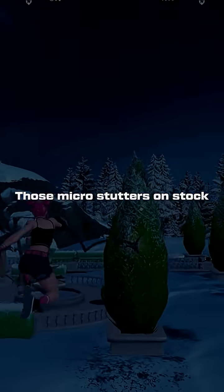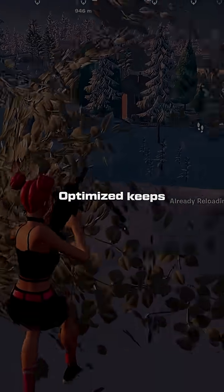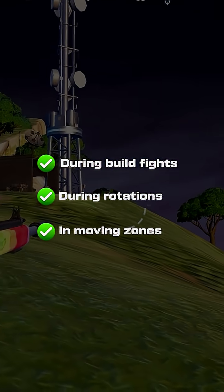Those micro stutters on stock are why your edits feel delayed and why your builds don't place instantly. Optimized keeps everything responsive when it matters — during build fights, during rotations, and in moving zones with 20 plus players alive.